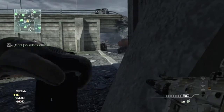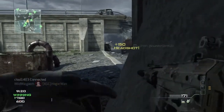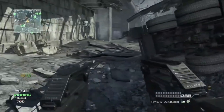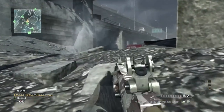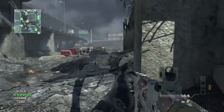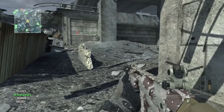The first thing you're going to need is the Support Strike Package. At the bottom right-hand side of my screen, you can probably see the Sam Turret, Recon Drone, and EMP set up as my killstreaks. The Sam Turret is amazing for shooting down enemy air support, and each time you take one down you'll get points for it. A UAV is about 50, anything else is higher, and it's just benefiting you and your team by taking down enemy air support.